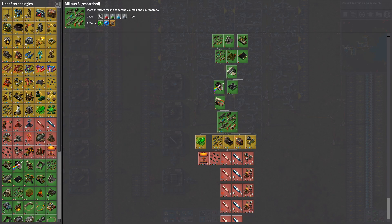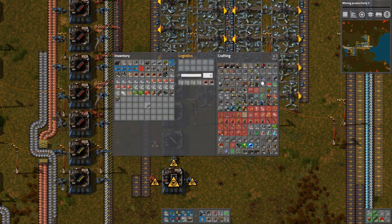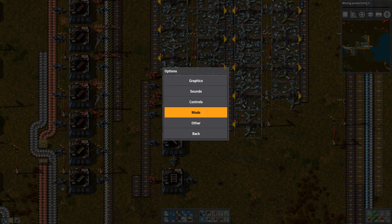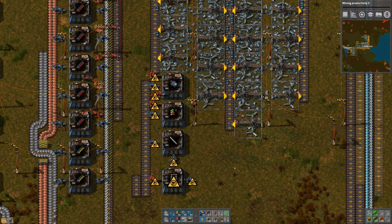We got our military stuff so I can start making poison capsules and get a combat shotgun. Combat shotgun is phenomenal, man. Let's get more productivity. Let's remove our shotgun and grab ourselves a combat shotgun. Apply, cancel back out, grab our shotgun. Pew!